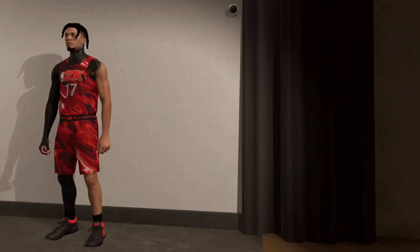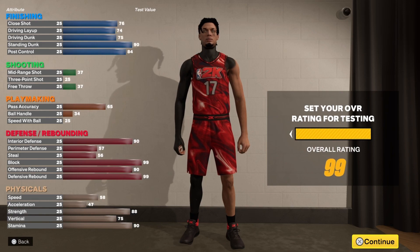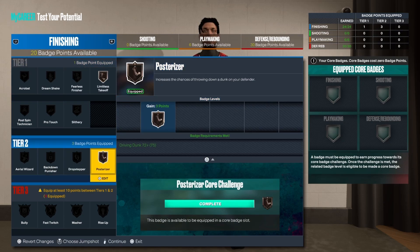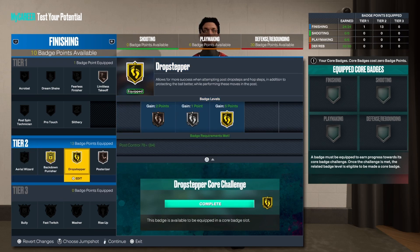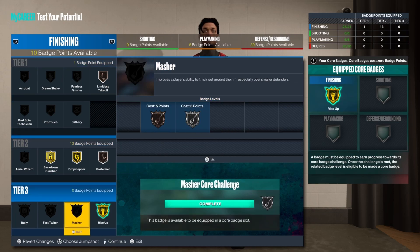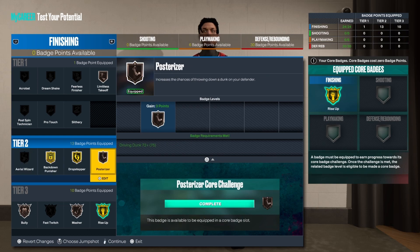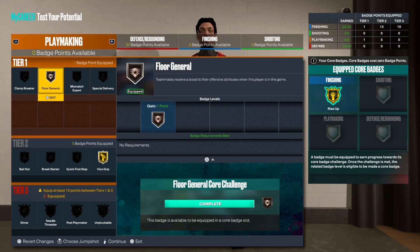This build was a lot easier to make. Center builds are kind of the same as last year — there's not really much difference. For badges: limitless, posterizer, drop stepper, rise up — core that, you want that — bully and masher. For playmaking: vice grip on gold, floor general. For defense: glove, interceptor, challenger. Core vice grip, that's the main badge every big center uses.